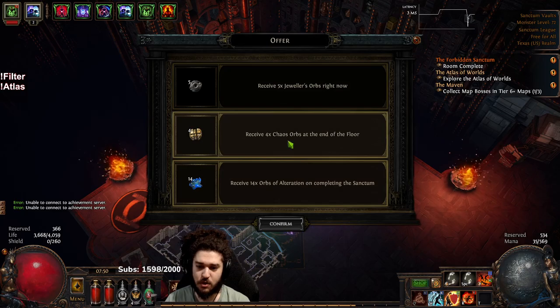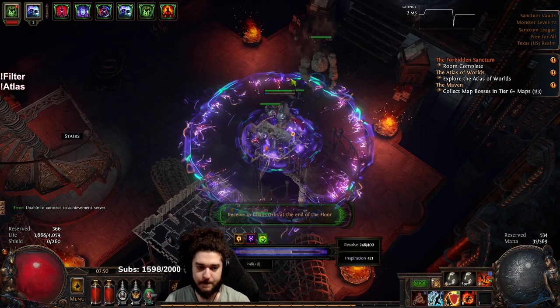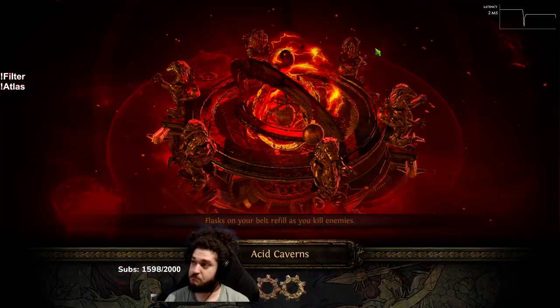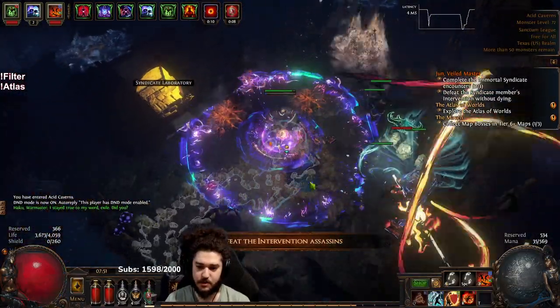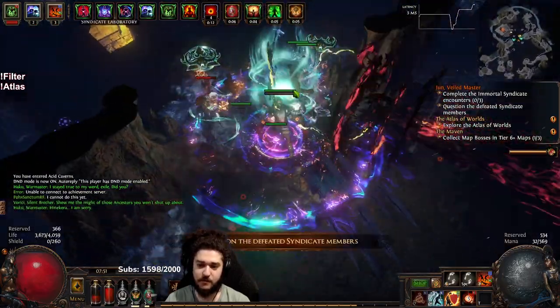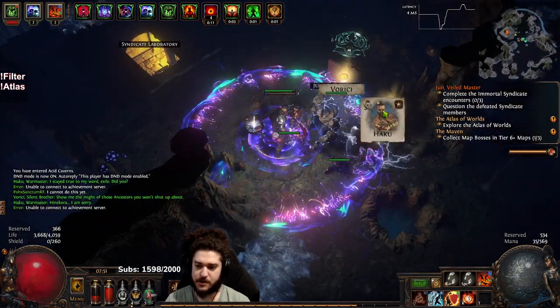End of the floor — let's go! Yeah that's it, that was easy. You basically get multiple floors: you have ones where you need to kill the guards, ones where you have to find the exit, and other types as well.